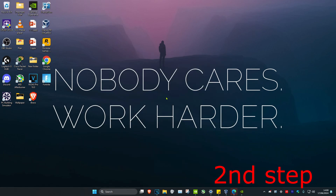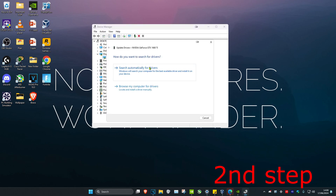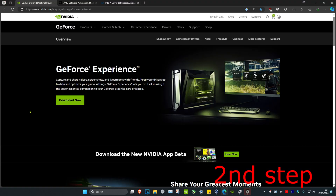Type in 'Device Manager' and click on it. Once you run this, you want to expand Display Adapters, then right-click on your graphics card and click on 'Update Driver', then click on 'Search Automatically for Drivers'. Make sure that the best drivers for your device have been installed.